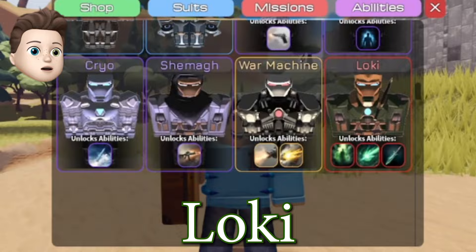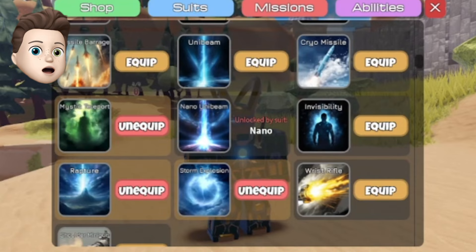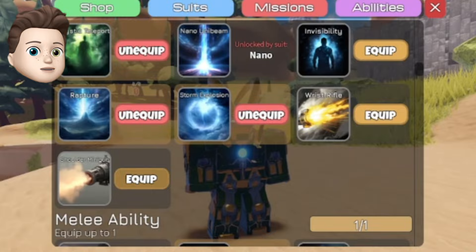Look at this suit — it looks amazing. For the abilities, you either want to have the Mjolnir blast or a Scepter blast. If you don't have Thor, you won't have the Rupture or the Storm Explosion, so I would go with either Cryo Missile and probably the Shoulder Minigun.